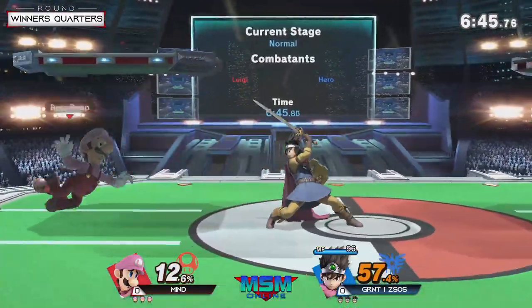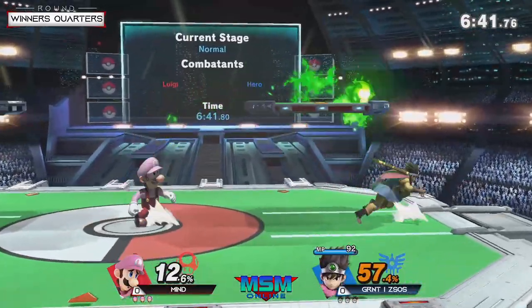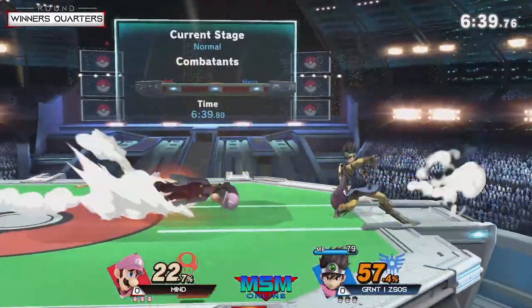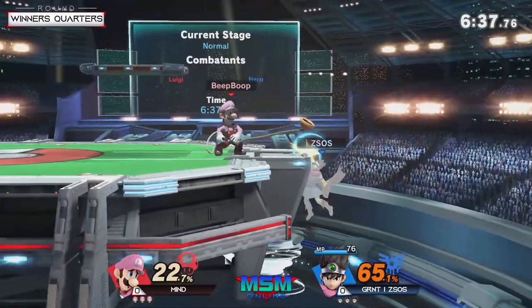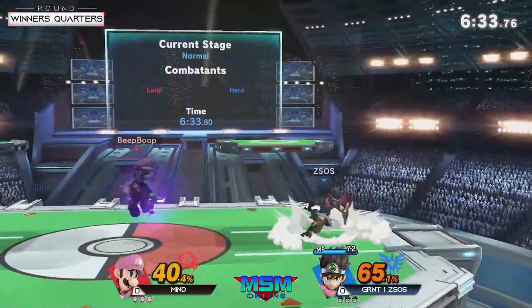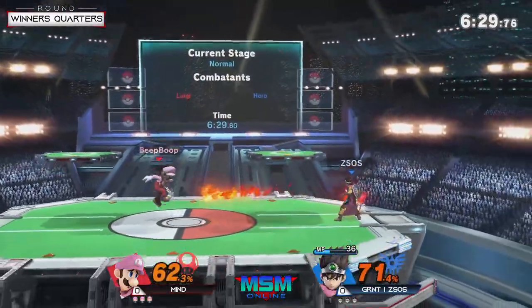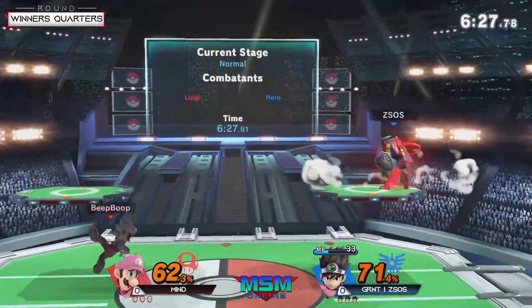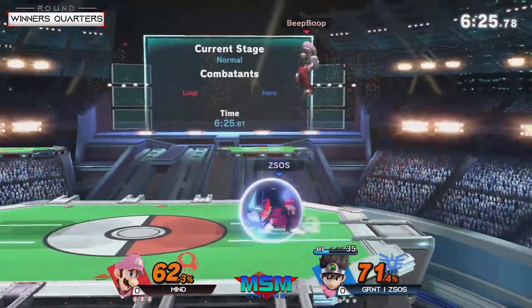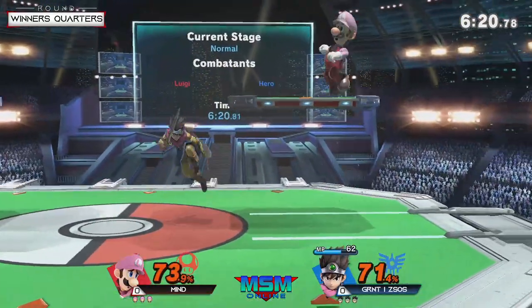57%! Yo, even if he missed that up B, that's 57% — excuse me, like that's a lot of damage right away. Not even just the damage, just the route that he did for his combo is very creative and not very simple for your opponent to see coming. He didn't actually get that combo started from the grab, it was just good aerials. Unfortunately he missed the speed spot up B.